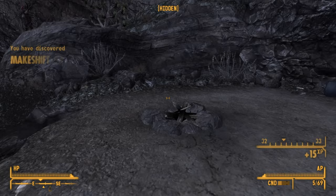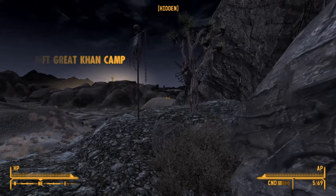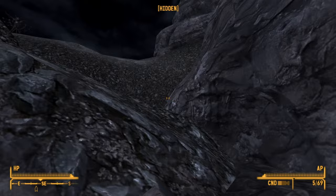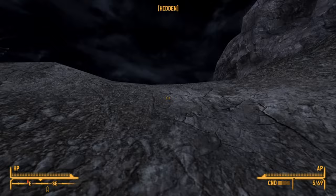We've arrived at the makeshift Great Khan encampment. At this point we just want to head up this hill to the southeast, and as you can see on our map marker the Great Khan encampment should be straight ahead.